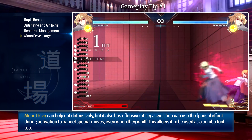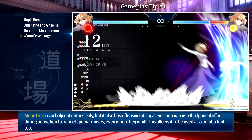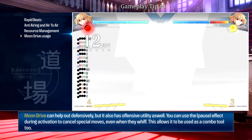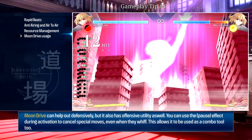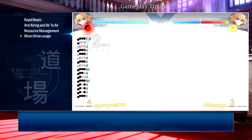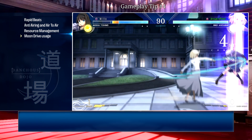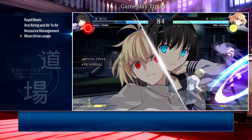The one rule for the extra air dash is that you cannot air dash back or forward twice in a row, but you can air dash forward once and then air dash back to bait your opponent into pressing something. It's safe to say moon drive does a lot defensively, but it also has offensive utility — you can use the pause on activation to cancel special moves even when they whiff, making it a combo extension tool and a way to make risky choices safer. After hearing all these benefits, it should be clear that using your moon drives is something you should definitely try to do in your matches.